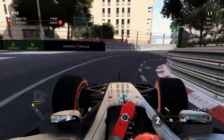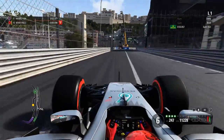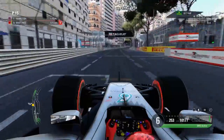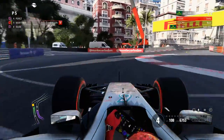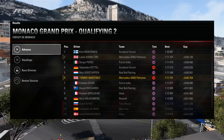Lewis Hamilton opted for SuperSofts compared to my Ultras, but in Q2 SuperSofts are the tyre I'm going to go for — the tyre I want to start the race on tomorrow. The lap's not too bad and we go across the line to P5. Eventually the session ends and we drop down to P6 again, same as Q1, but this time only Sebastian Vettel matches me for tyre strategy.